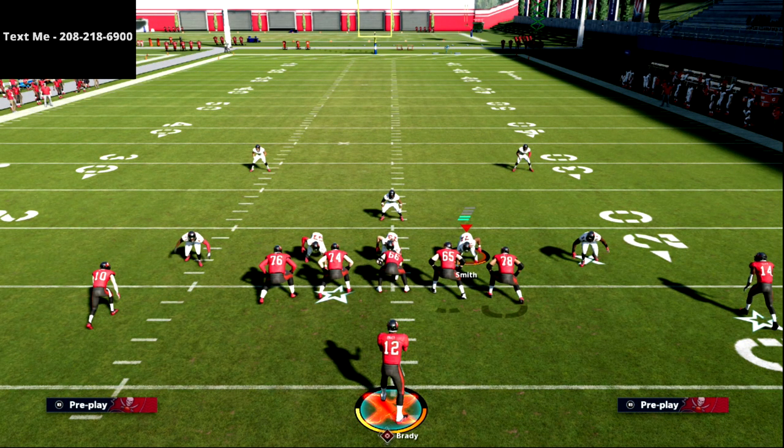That's inside switch — the first breakdown from the five wide receiver trips mini scheme. If you want to learn the full scheme, I'll be releasing it in the text message membership. Every single week I release free offenses and free defenses to members — it's completely free to join. Just text the word 'madden' to 208-218-6900. Even if you're not interested in the exclusive videos, that's my personal cell phone so feel free to shoot me any Madden questions and I'll get back to you as soon as I can. Thanks for watching — the membership details are in the description.